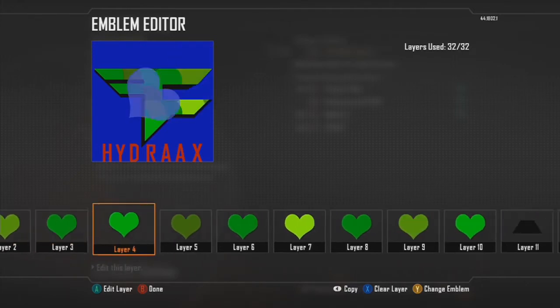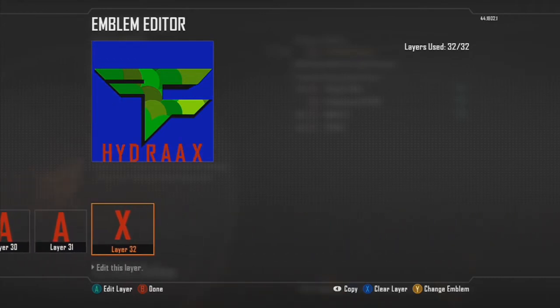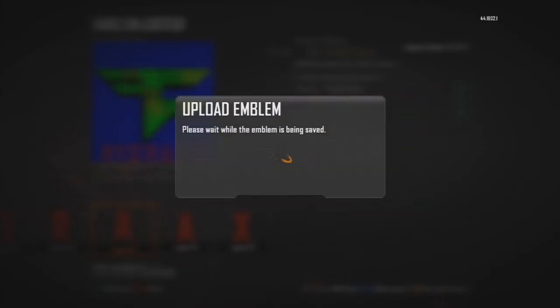I'm going to show you how to make this one. Use all the hearts to make the scales and all that stuff. Let me fix that. There we go. Save and apply the player card. There we go.